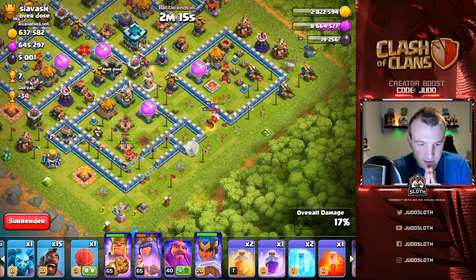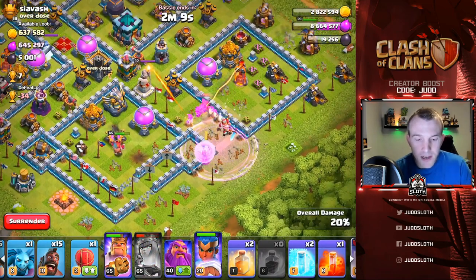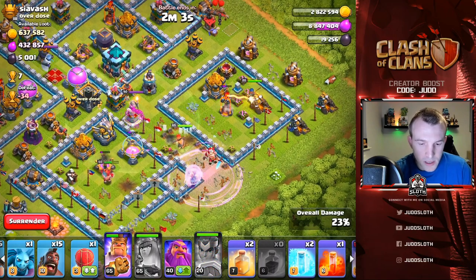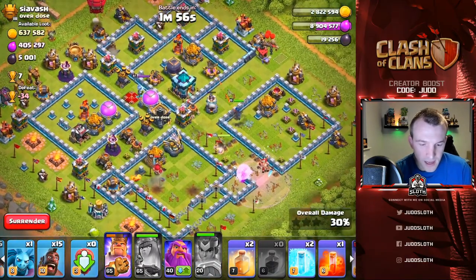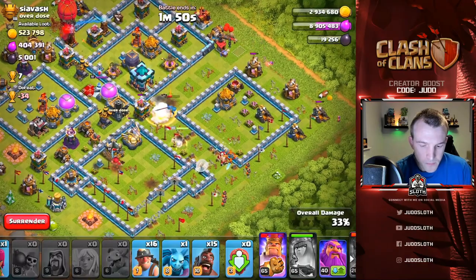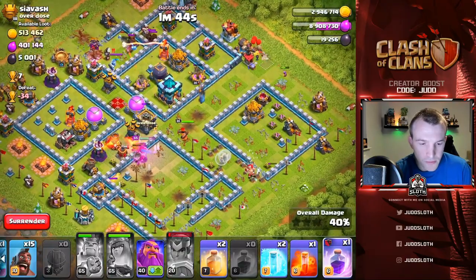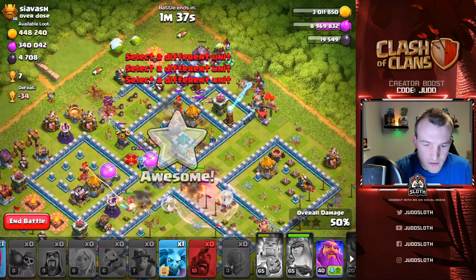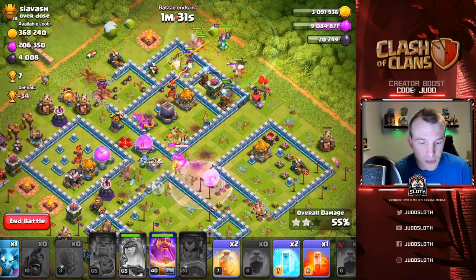Let's get the Royal Champion in — we need that single target inferno down. Wow, my King's going to take out the Queen's ability! I didn't think that was going to happen. Let's use the Warden ability early to get through and keep on the Queen. Then let's send the stone slammer around to this side to help with the miners and hog riders getting into the base. Use the ability — this is not looking too bad. We've got the funnel created pretty well and here come the hog riders and miners.